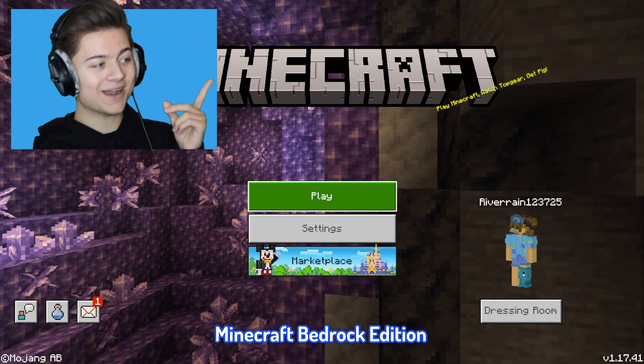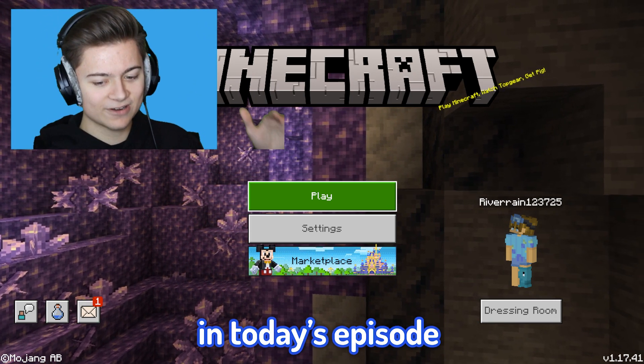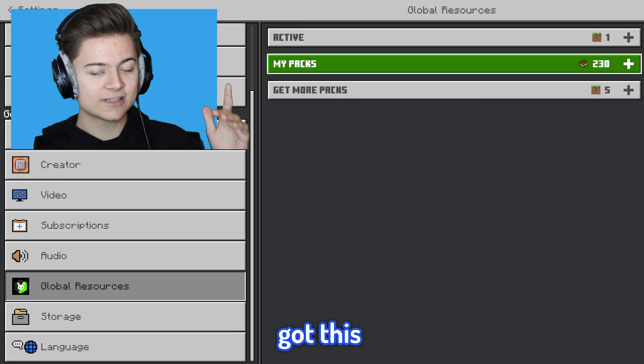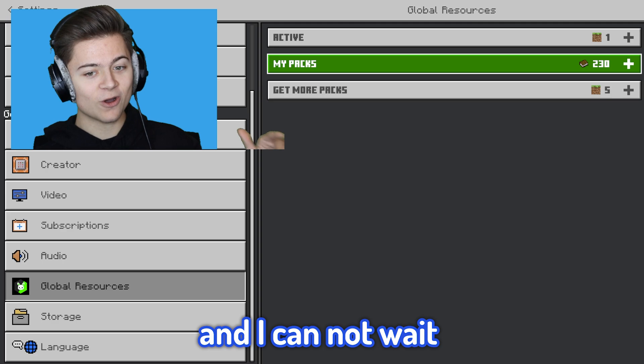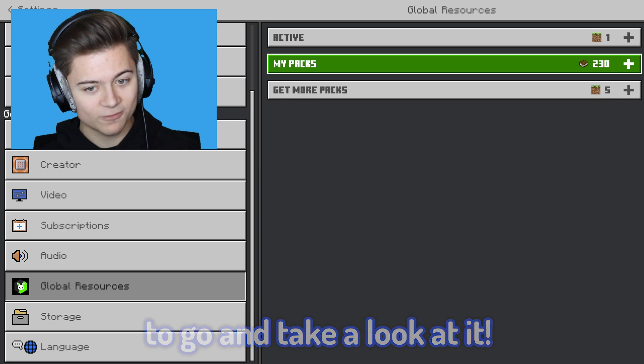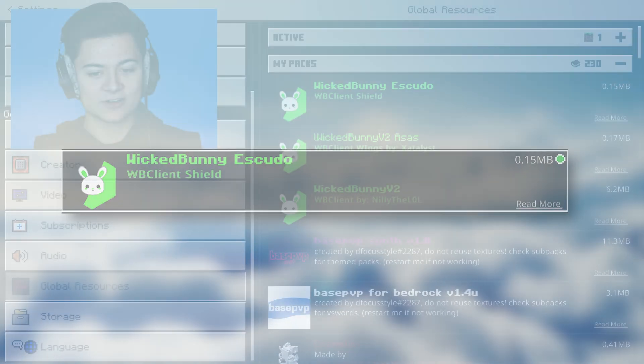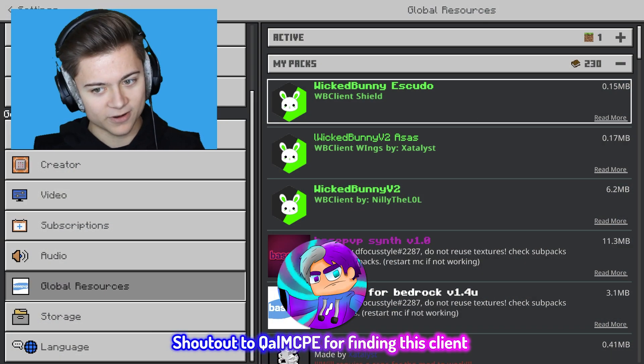Welcome back everybody to a brand new video on Minecraft Bedrock Edition. In today's episode we're gonna go and actually press settings and drop right into it because I've actually got this insane new client. Over here guys is the brand new Wicked Bunny client. The download is gonna be in the description so be sure to go and check it out.